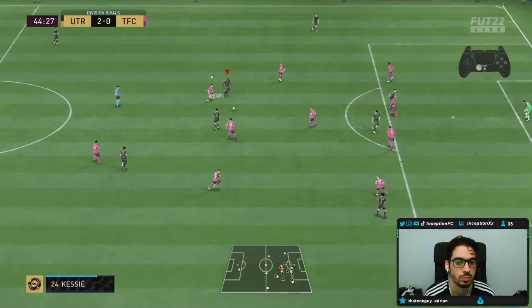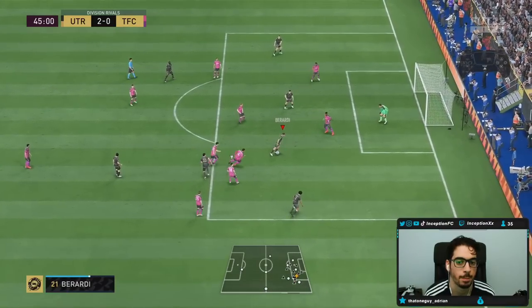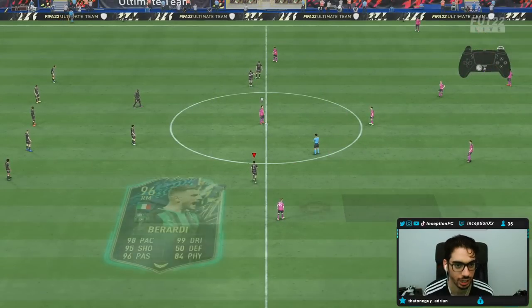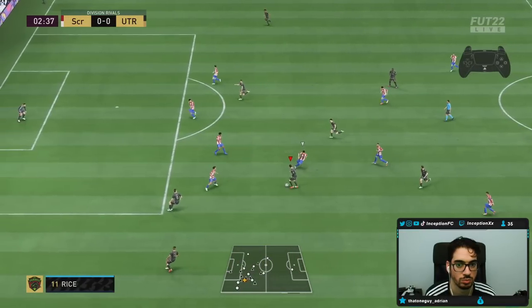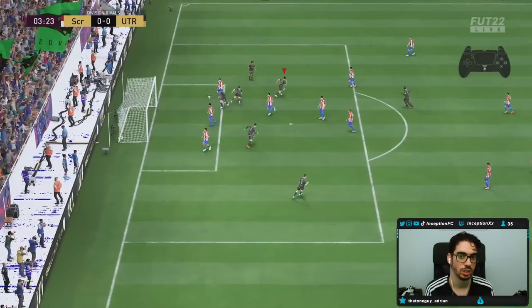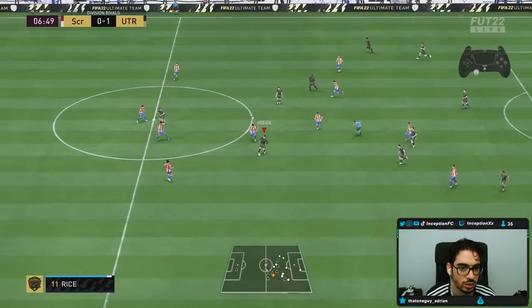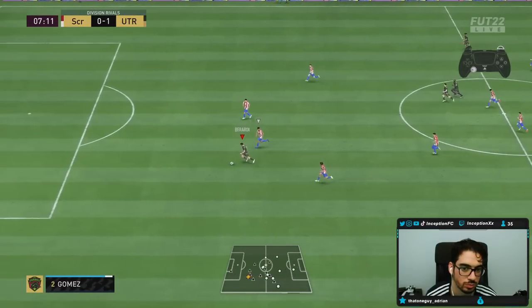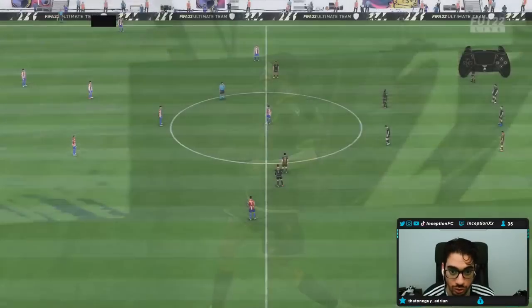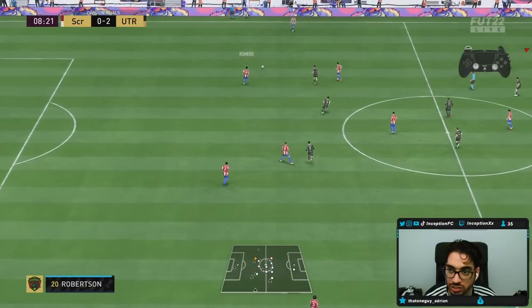That Berardi feels nice. Quick little dribbles there — I like that. Always a good skill move combo to work with. I like that — the push forward, the comeback. By the way, this Berardi card is moving so far. I will tell you that much. This card is definitely moving. AI is working out great. Dribbling's coming off nice.